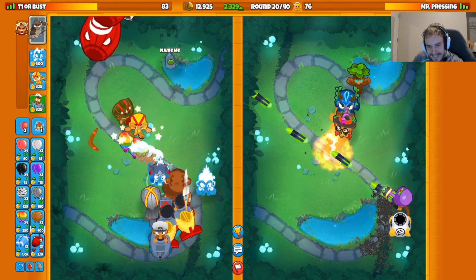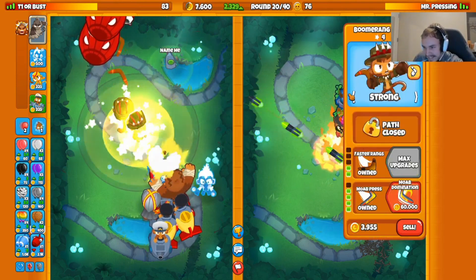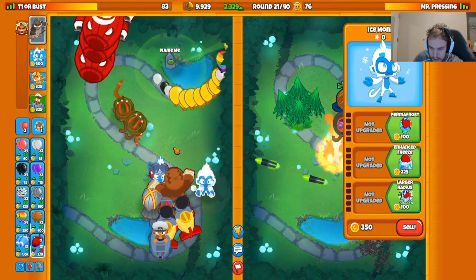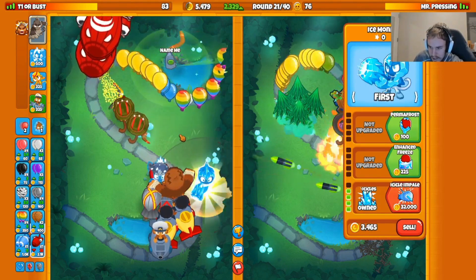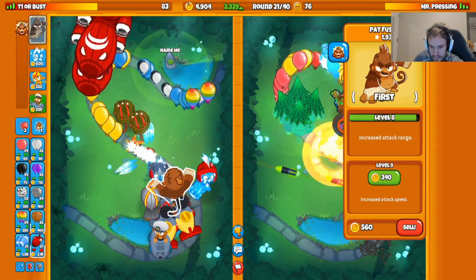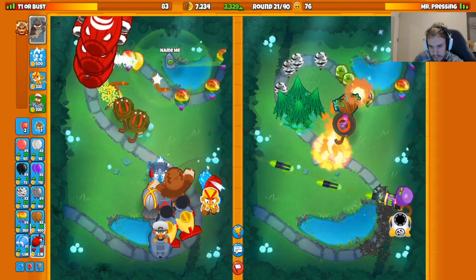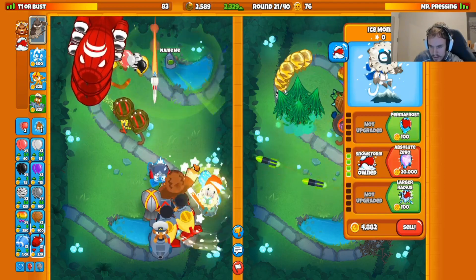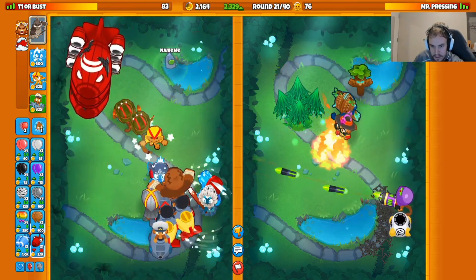That was nuts. We have another MOAB press here — looks like he's going all in. We're going to go for icicles on the side of the Pat range. Maybe I should go for a snowstorm as well, just so everything gets snowed.